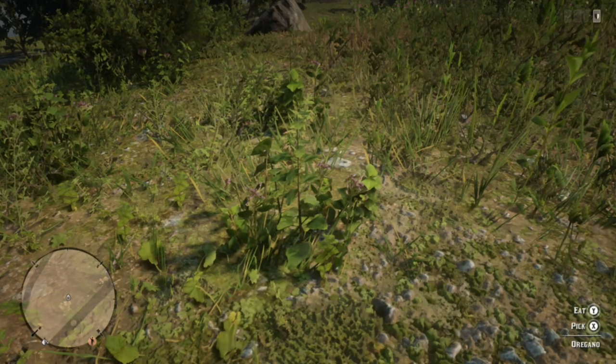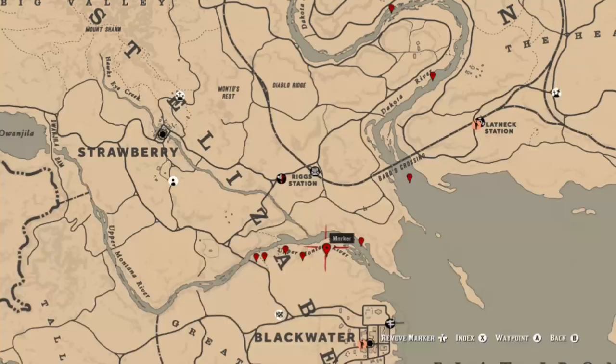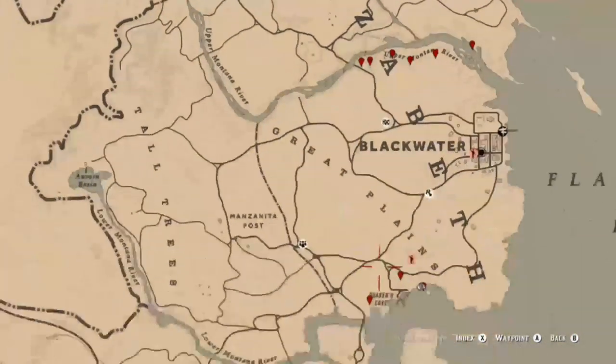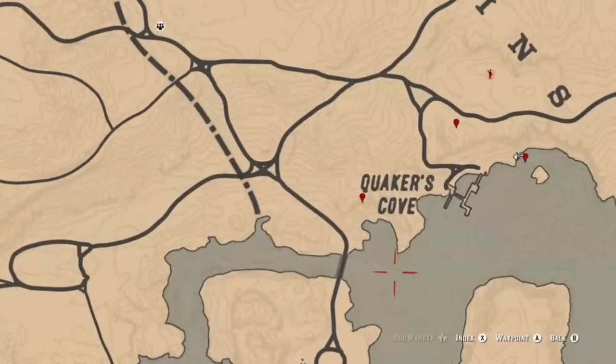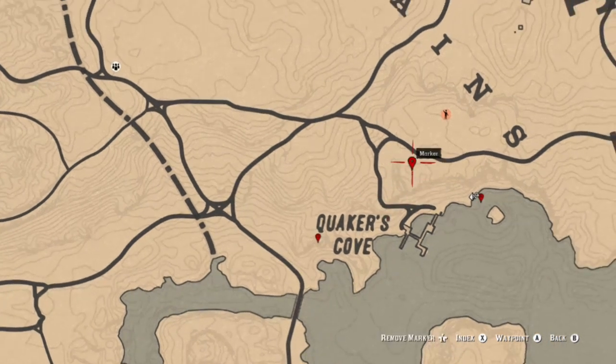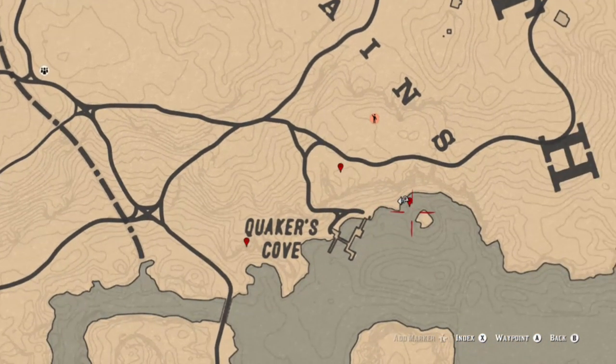As far as oregano goes, you can find it all over the map, but if you're in this area and want to get your pickerel and your oregano, here are some spots on the northern coast of Blackwater toward the upper Montana River. You can find oregano there, then go into the water for your pickerel. There are two oregano locations down here as well, and at Quaker's Cove you can also get your pickerel.